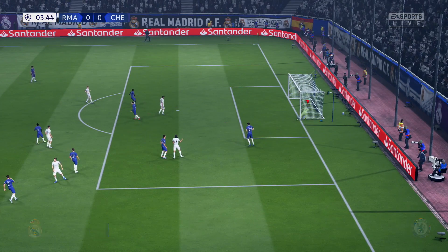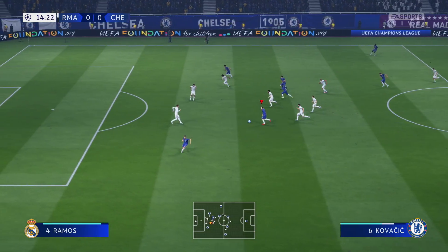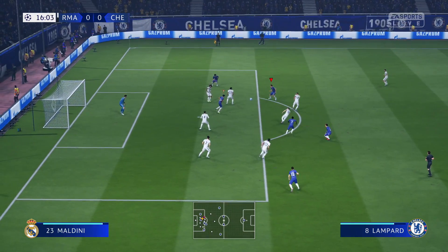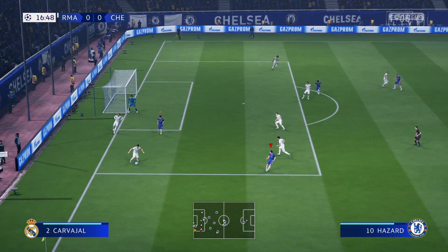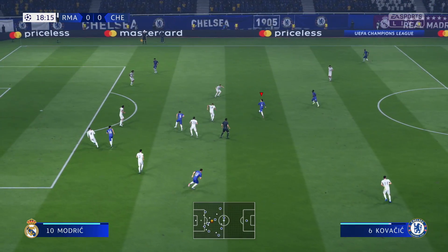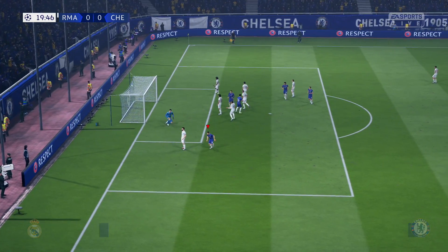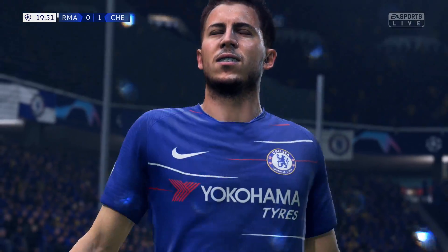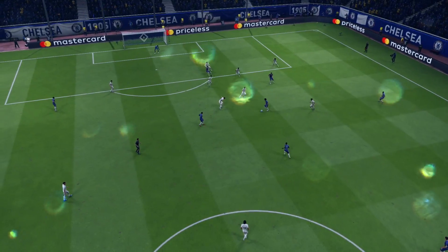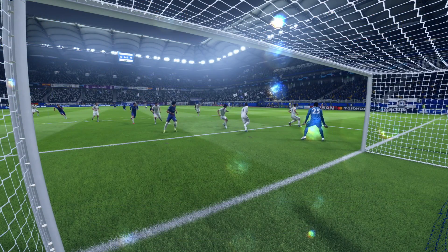Gareth Bale finds Crespo early on - we kind of got lucky. On the attack, Kante pushes forward, finds Kovacic, who plays it wide to Eden Hazard. Hazard struggles to get away from Ramos, finds Kante, Lampard shoots - but that's a big save coming in from Courtois. The play continues - Salah finds Kovacic, out wide to Eden Hazard, right foot shoots - and that's in! Eden Hazard with a beautiful goal to put Chelsea into the lead in this Champions League final! What a finesse strike - the composure was absolutely sensational. 1-0 up - advantage Chelsea in this final.